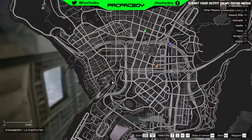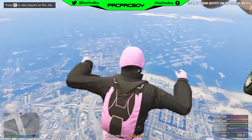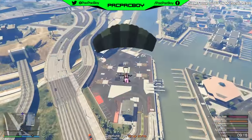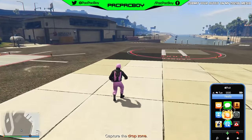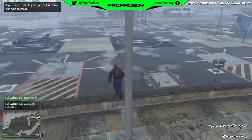When you are inside the adversary mode, set a waypoint in the same location as me, then jump from the helicopter and try to go to the waypoint. When you are at or near the waypoint, quit the adversary mode via phone.